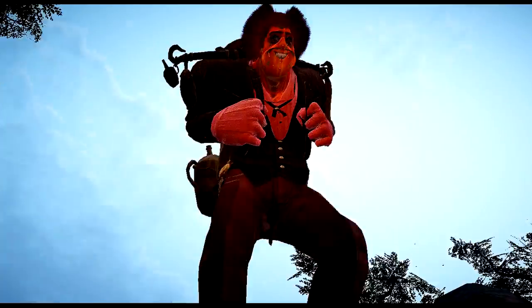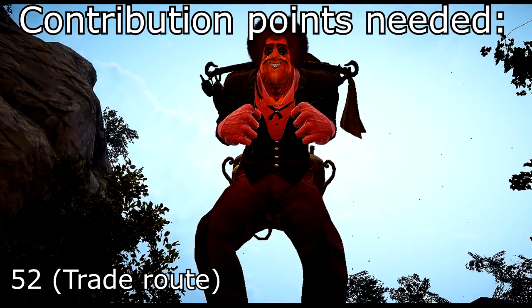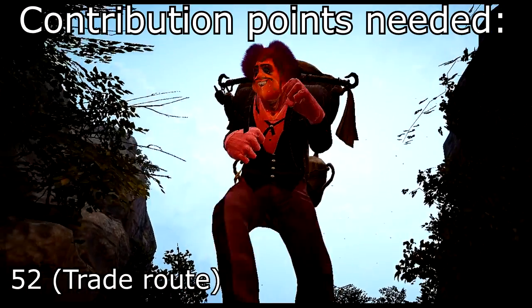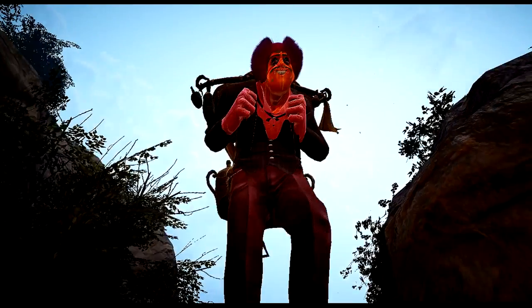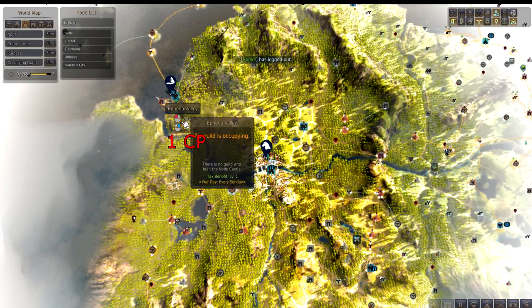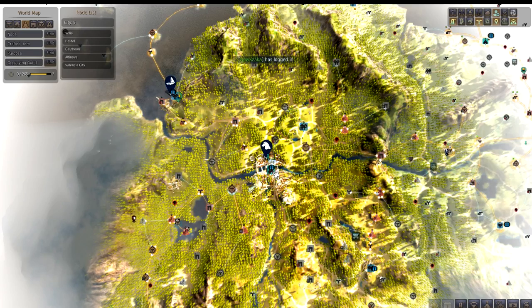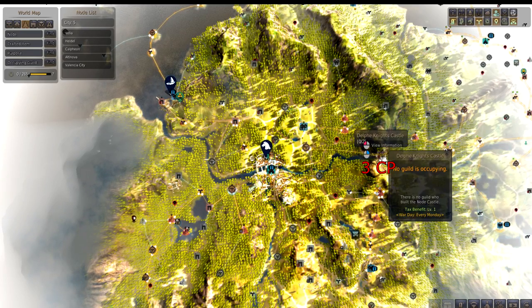First of all, you'll need to have a good amount of contribution points. The first and most important thing is to connect nodes from a Farrier to a Rehauser. Take note that you will be connecting Calpheon in the process. We will use this city as our main operation center.